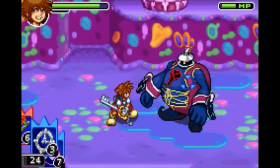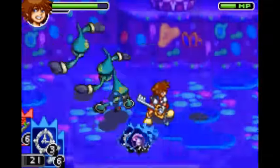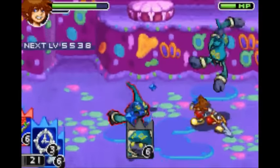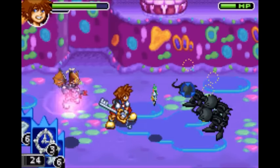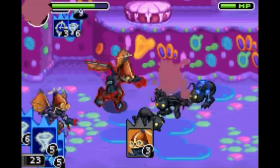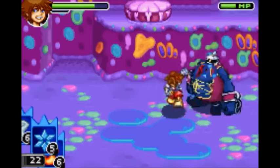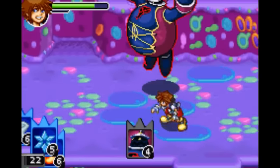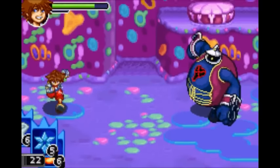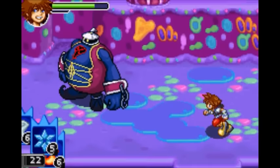Next is Warpinator, which requires Stop, Gravity, and Aero. It instantly kills a monster, though it doesn't always work. Next is the more simply named Warp, which requires Stop, Aero, and Aero. It has a chance to instantly kill all monsters. Enemies don't drop experience when you use Warp or Warpinator, however enemies still drop cards after you defeat them, meaning it can be a very useful way to grind for enemy cards.